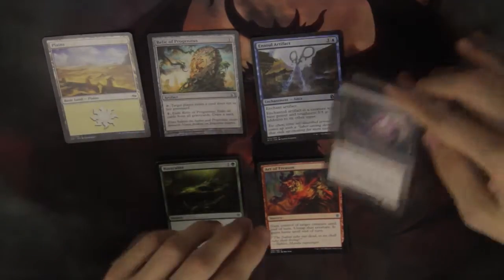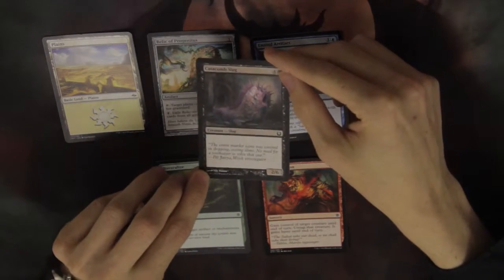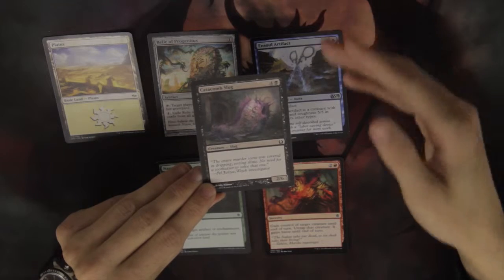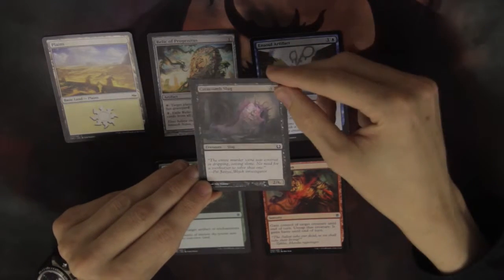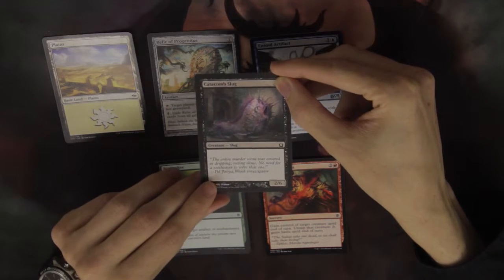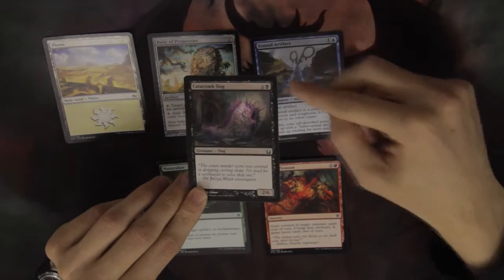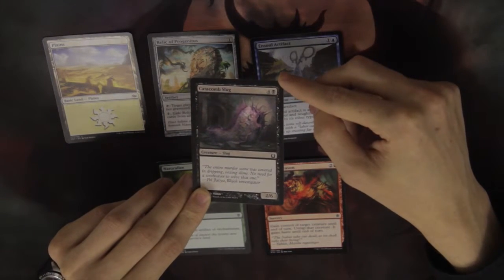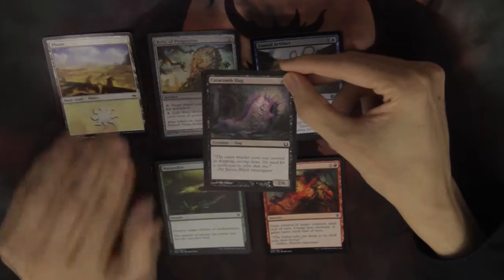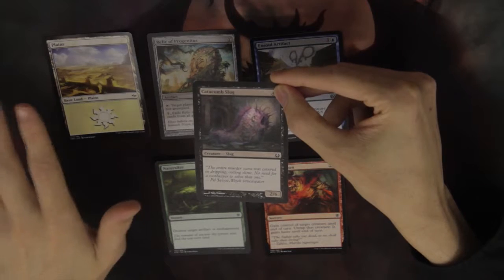Last but not least, we have creatures. Creatures are the bread and butter of Magic the Gathering — the primary way of defeating your opponent and making their life total reach zero. You know this is a creature because it says creature, and the word after it is slug, so this is a slug creature. Up here you can see the converted mana cost as we spoke before, and at the bottom you can see its power and toughness. This is where creatures differ from other types of permanents.